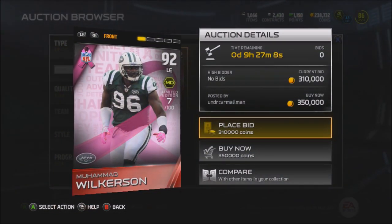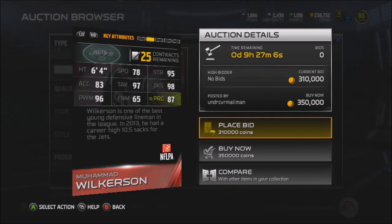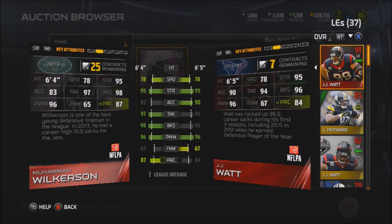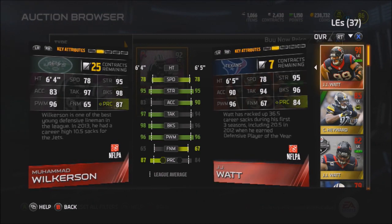Check out the new limited edition Muhammad Wilkerson — 92 overall left end. This guy's card is amazing: 78 speed, 98 block shed, 95 strength, 96 power move, 87 play recognition, good tackle. I compared this guy to JJ Watt and JJ Watt's around the same exact price, and Wilkerson is a pretty comparable matchup to JJ Watt.